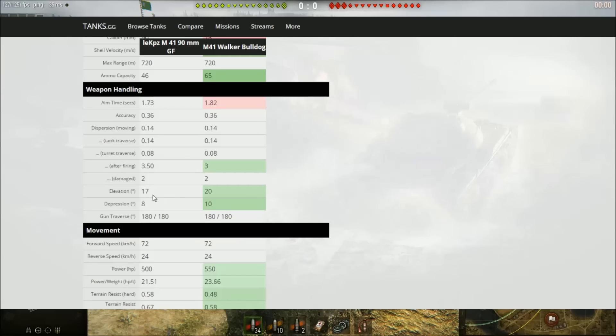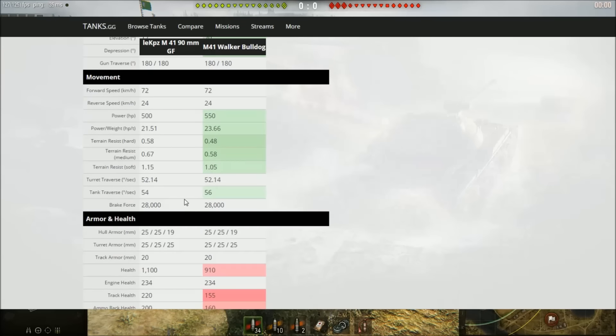The only major noticeable difference in weapon handling is that elevation and gun depression on the tier 7 are much better - you only get 8 degrees of gun depression on the German version. When it comes to mobility, the tier 8 is slightly less maneuverable, slightly more sluggish, due to a less powerful engine. The power-to-weight ratio and terrain resistance aren't quite as good, and the tank traverse speed is also slightly lower.